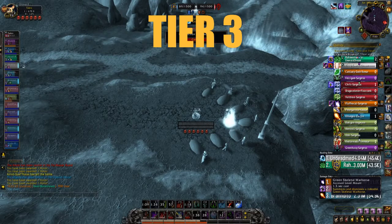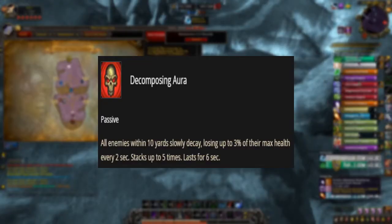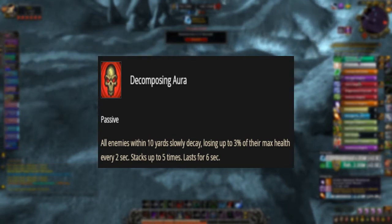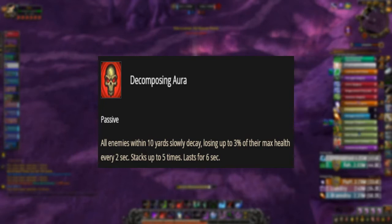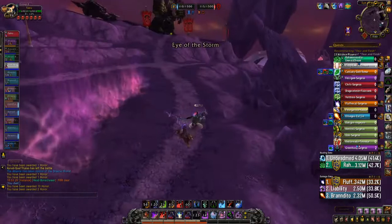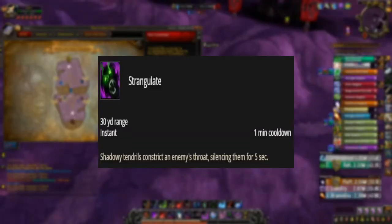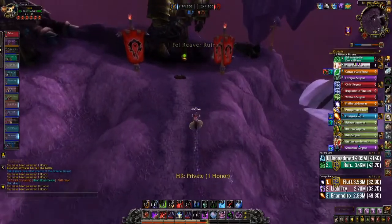Tier 3 PvP Talent: we would be choosing Decomposing Aura, as it passively decays the max health of your enemy by 3% every 2 seconds, stacking up to 5 times. Tier 4 PvP Talent: we would be using Strangulate, as it adds a silence to your array of crowd control. That's about it for this guide.